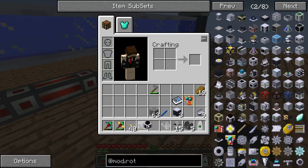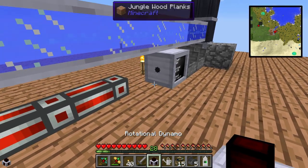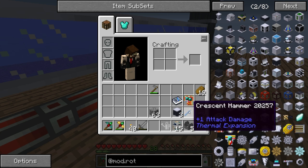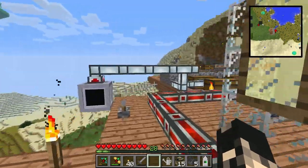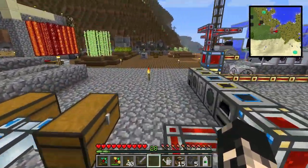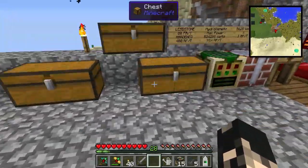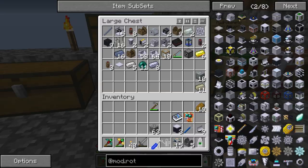We'll get our rotational dynamo out. If I had the screwdriver with me — wait, I'll grab the screwdriver. Back over here. There you are, my trusty friend.